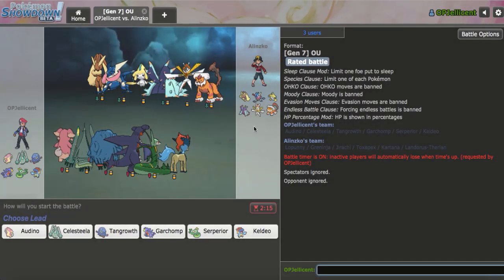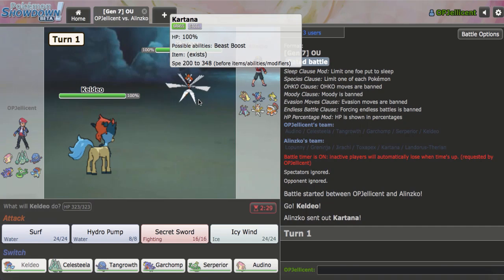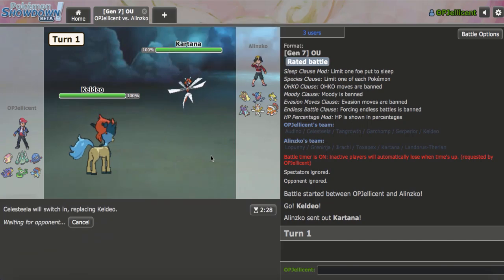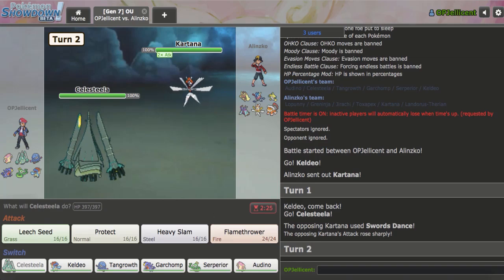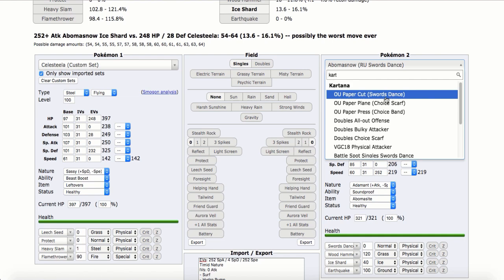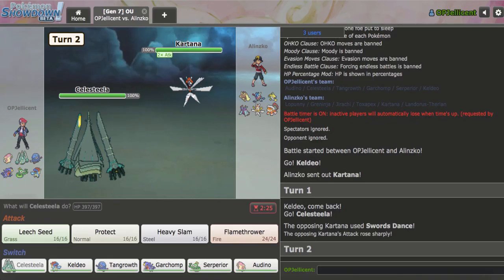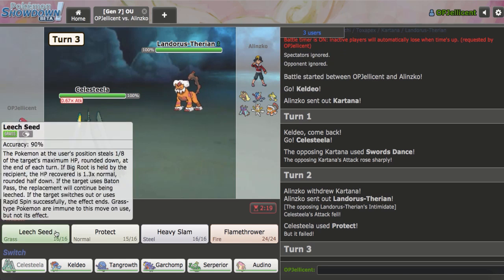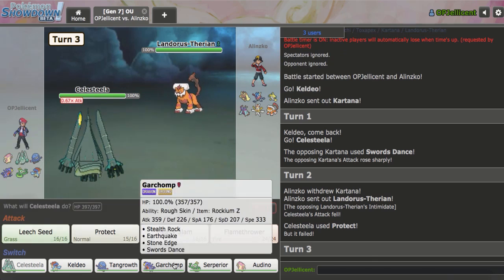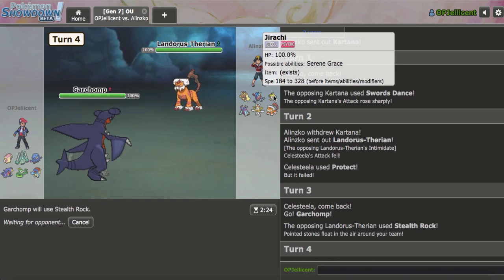Okay, this player has Mega Lopunny, which Audino can take on if I Mega Evolve it. The problem is I need to Mega Evolve it on something else, because I can't hard switch a Normal type into that thing. Lead Keld. I'll switch out into Celesteela. I have Tangrowth for Greninja. They SD right away, but they can't OHKO me with anything except All Out Pummeling — I have to check if that actually OHKOs. Because if they Swords Dance right there, there's no reason they wouldn't have it. So plus two, yeah, that'll OHKO. I have to Protect. They didn't have it — at least now we know. My endgame right here is clearly try to get up rocks and pressure Jirachi.